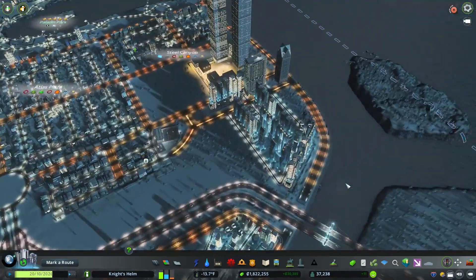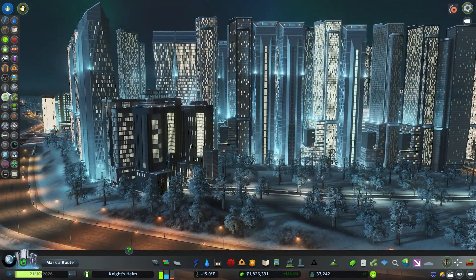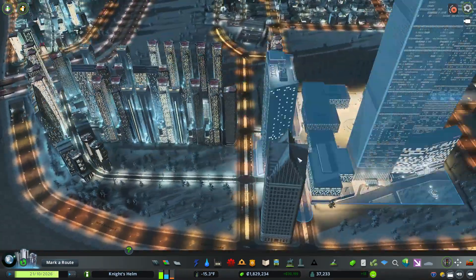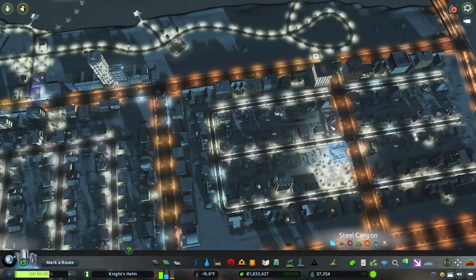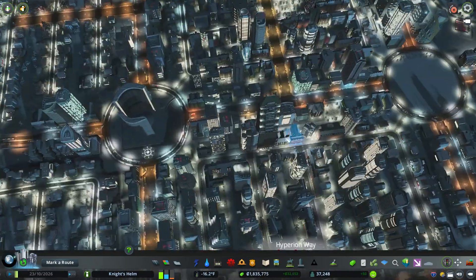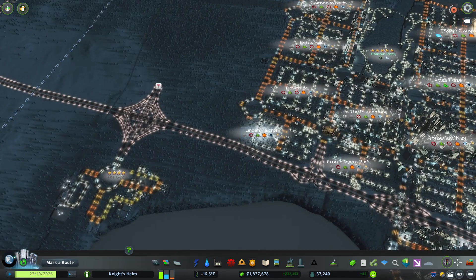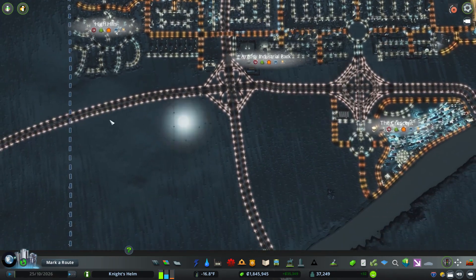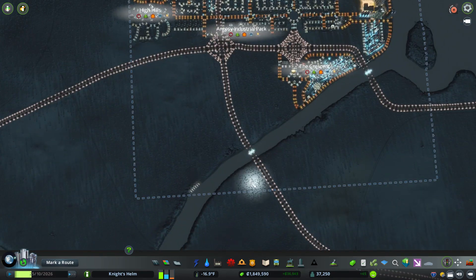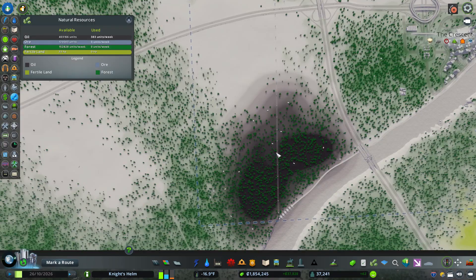We've added to Steel Canyon, and now let's check our employment number — we're at three percent. Excellent, that means we're not going to have any labor shortages in the near future. There's good demand for residential; people are moving in over where I just rezoned to high density. I will need another generic industry area pretty soon. I do plan on Argosi eventually being replaced — getting the industrial out of there and onto a dedicated freeway — and it might move down to where that oil was.